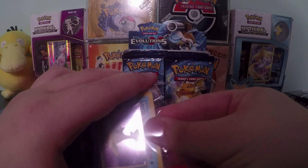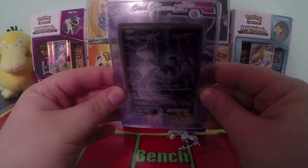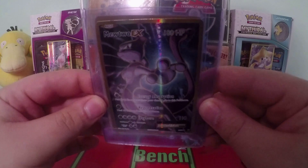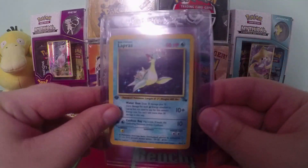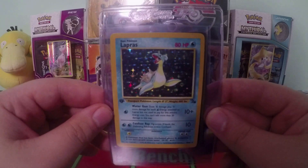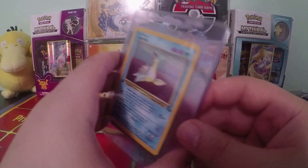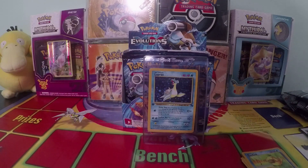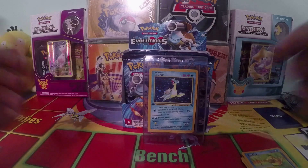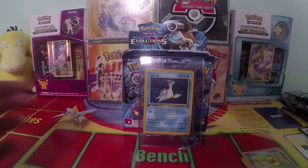So our pulls today: a Mewtwo full art, a Dragonite full art, and a beautiful extremely rare first edition Lapras holo. Awesome — very happy with that, even though I believe the Lapras will get a PSA 9. Thank you all for watching. Be sure to comment, like, and subscribe. Let me know what your favorite card from the Fossil set is, and I will see you very soon in the next video.